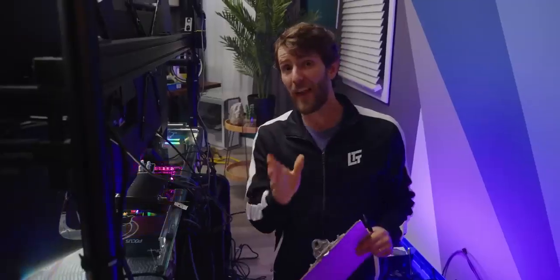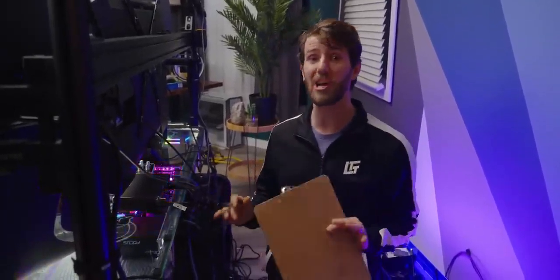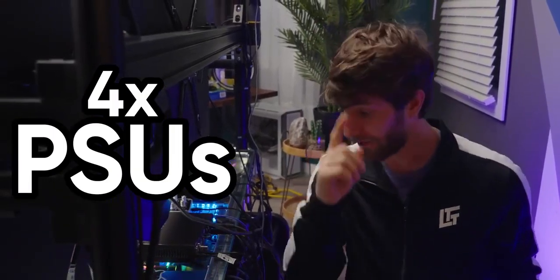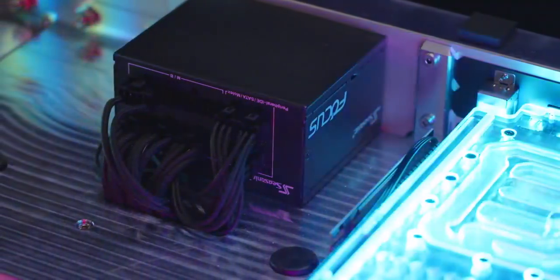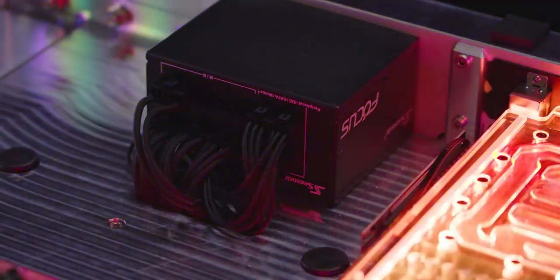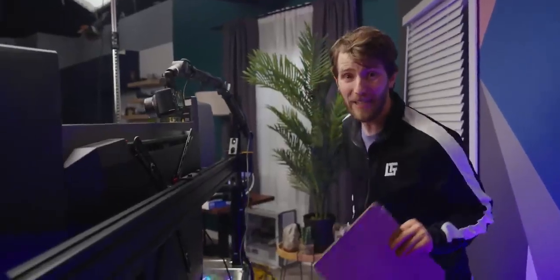One thing I'd recommend, Carl, is that you ensure you have at least two power circuits for this PC because it consumes a lot of power. To deliver all of it, there are a total of four power supplies. This Seasonic SPX 750 handles power to the motherboard and the CPU. A second SPX 750 delivers power to the RTX 4090 GPU and the pumps on this side of the desk. Over on the right side, we have the power supply for the standing desk, and on the left, a dedicated power supply for the RGB lighting.